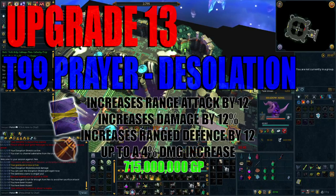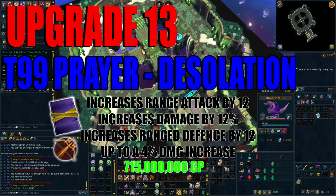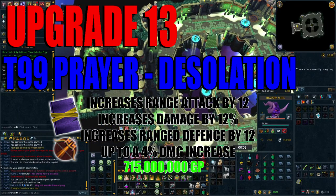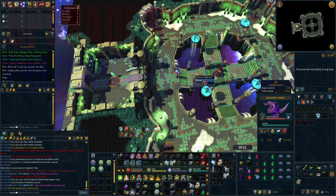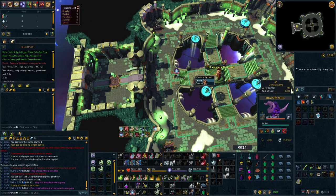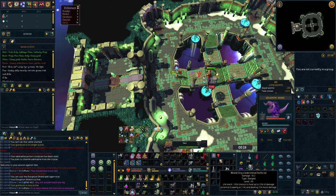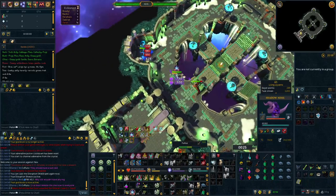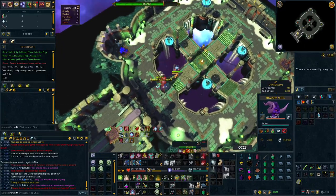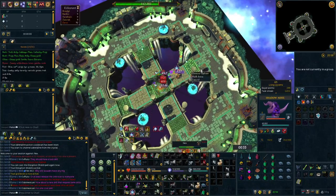The next upgrade I recommend is the tier 99 prayer Desolation. This increases ranged attack by 12, ranged damage by 12%, and ranged defense by 12, resulting in up to a 4% damage increase. It will set you back approximately 715 million GP. I've put this before tier 92 weapons because when you look at raw stats the prayer is a bigger upgrade — however when you factor in special attacks like the Eldritch Crossbow's Split Soul and the Seren Godbow's Crystal Rain this matters less. Regardless, since it's significantly cheaper and requires no skill — simply turn the prayer on — that is why it's at upgrade spot number 13.